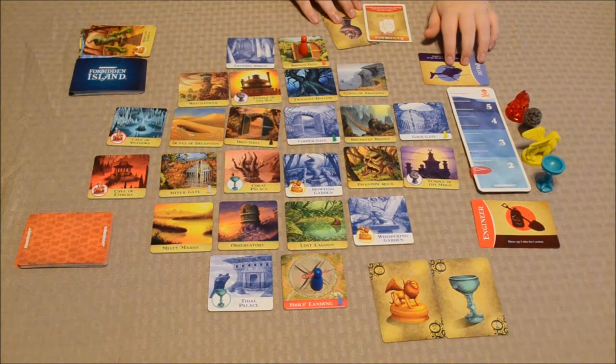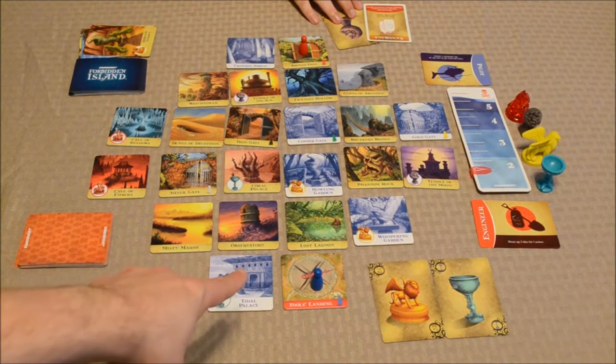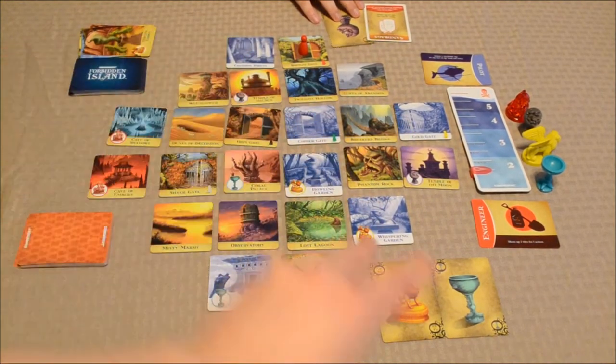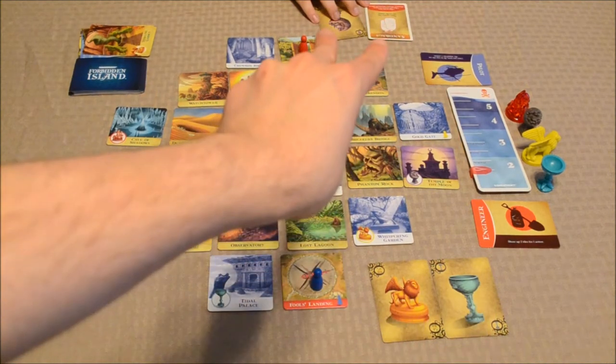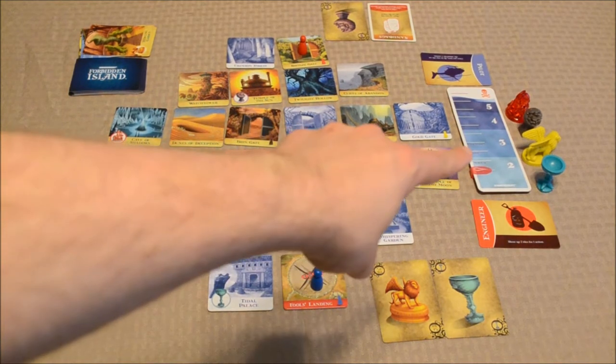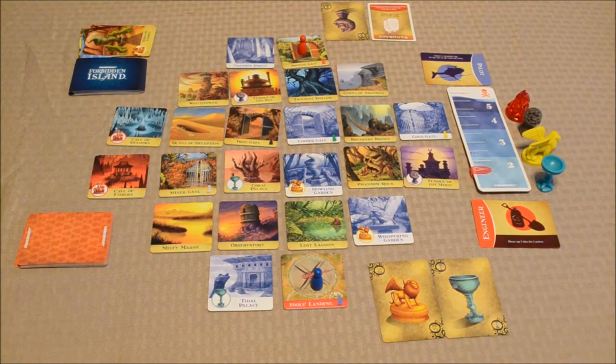We've gone ahead and set up the game already. We have six flooded tiles here and two treasure cards each. I am the Engineer — I have the ability to shore up two tiles for one action. He is the Pilot, and that ability allows him to move to any one tile on the island for one action, but you can only do that once per turn. We've also got the water level set on the lowest rung, or the novice level.